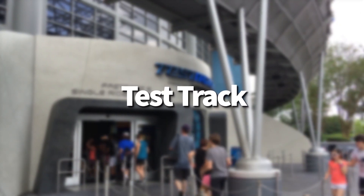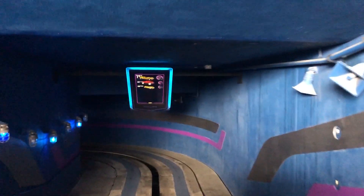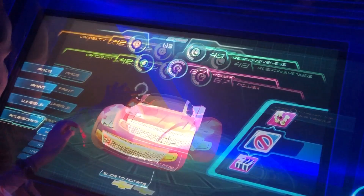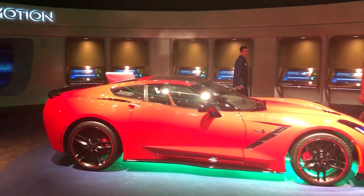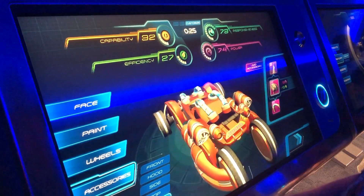On Test Track in Epcot — the fastest ride at Disney, clocking in at 64 miles per hour — there's also a competitive element. In the queue, you build your own sim car, and your design choices affect how your car scores after each test, ranked against other riders. Move quickly through basics like shape and width, but pay attention to category point values and keep them as high as possible. In the accessories section, pick up extra points with hood elements and wheel upgrades. There are kiosks in the interactive games area after the attraction where you can practice designing without a time limit — great for little ones under the height requirement or a few minutes of AC.